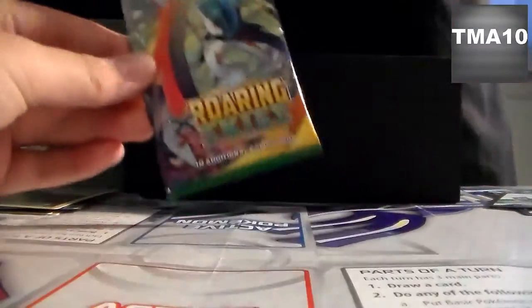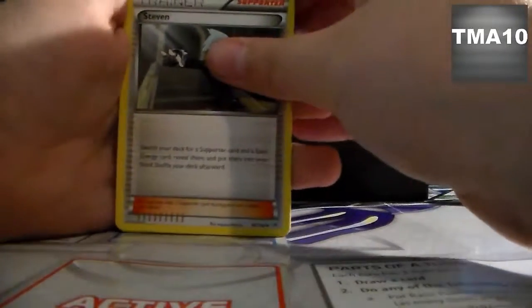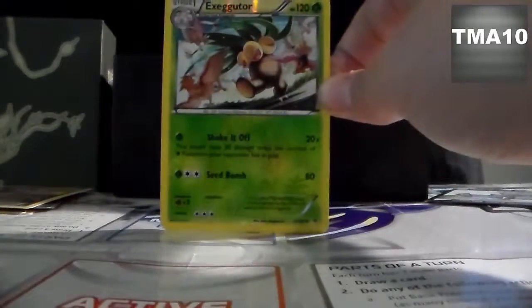Alright guys, last pack of this Roaring Skies Elite Trainer box. Hopefully we can get another Ultra Rare and have two, like our other box. I'm actually going to put these down. I doubt there's an Ultra Rare, but you never know. So we have an Executor, Healing Scarf, Natu, Spiro, Voltorb, Inkay, Cascoon, and another Cascoon. For our Reverse Hollow — an Executor. And that is not a Rare.